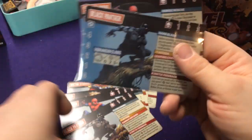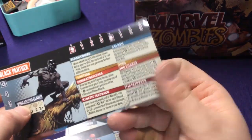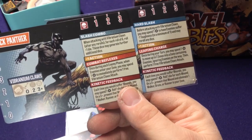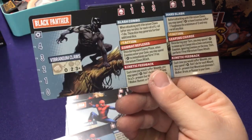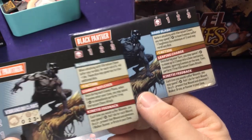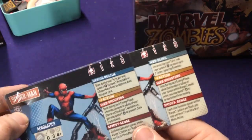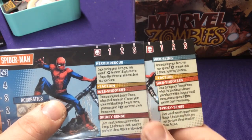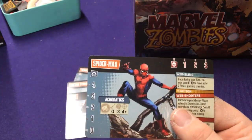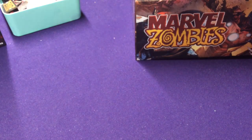Interestingly, the overlapping characters have different abilities. The Resistance Black Panther has Slash Combo instead of Hard Slash, and Combat Reflexes instead of Leaping Charge, but Kinetic Feedback stays the same. So you can play as two different types of Black Panthers. Similarly, the Resistance Spider-Man keeps Acrobatics and Spider-Sense but his Heroic Rescue is a Web-Swing instead. So instead of having 12 unique characters between the two boxes, you really only have 10.